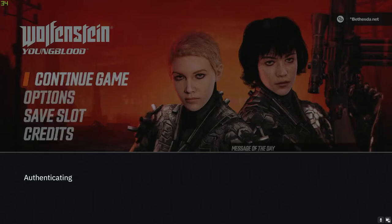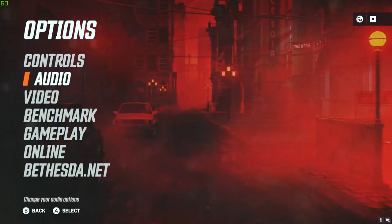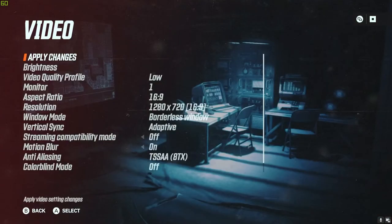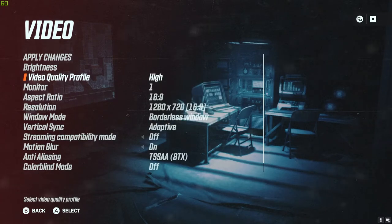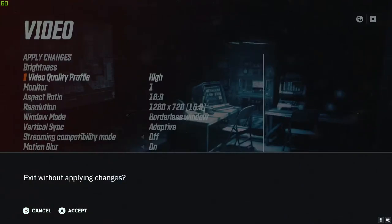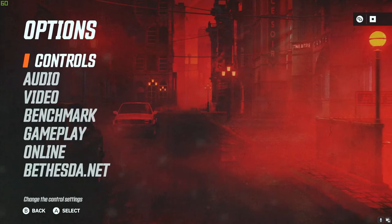Alright, so starting the game, it went just fine — it actually started pretty quick. First thing I decided to check the video settings. The game started me off at 1280x720 and at low video quality, so I need to change that. The first thing I'm gonna do is change the profile to high, and I'm gonna keep the same resolution for now, just to take a look at how the game plays.